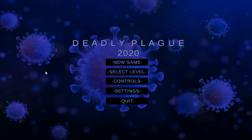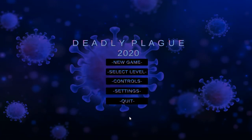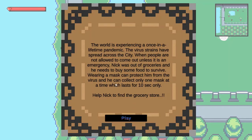This is our game menu screen. We can see different menu options: New Game, Select Level — where you can choose which level to play — Controllers, and Settings. In New Game, a message displays what the game is about: we need to help Nick find a grocery store by avoiding viruses, and he can collect masks to help avoid them.